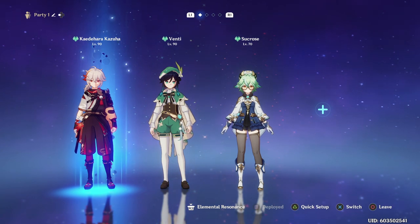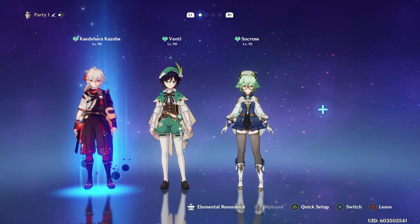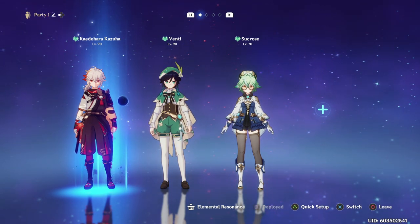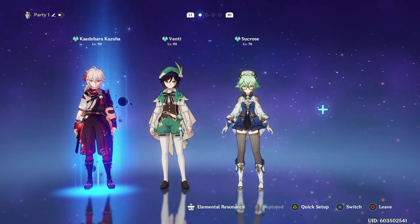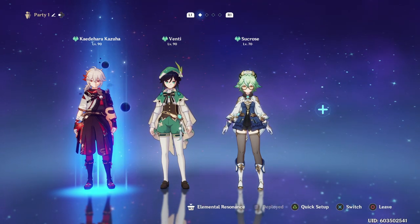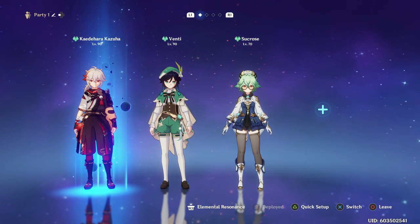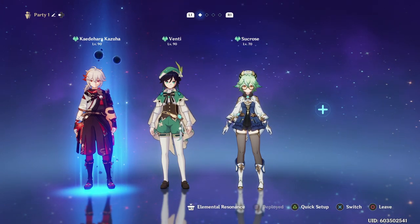Following right behind Kazuha is Venti and Sucrose, who can actually out-beat Kazuha in certain situations — it's just that Kazuha is a little bit better overall. Venti is still the king of crowd control, so if you're dealing with smaller enemies, Venti is going to be your best bet. If you're dealing with elemental reaction damage, Sucrose is going to be your best 4-star option by a landslide, and she also provides decent crowd control while being far easier to obtain than Kazuha or Venti.